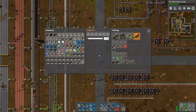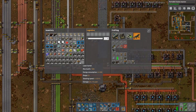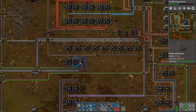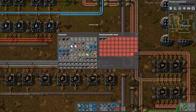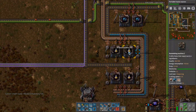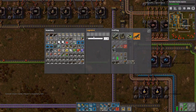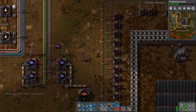I got some laser turrets — we have a lot of them. I got some substations, we have a lot of them. I got some lights. We should get some gates too — 100 gates. Our inventory is quite full.